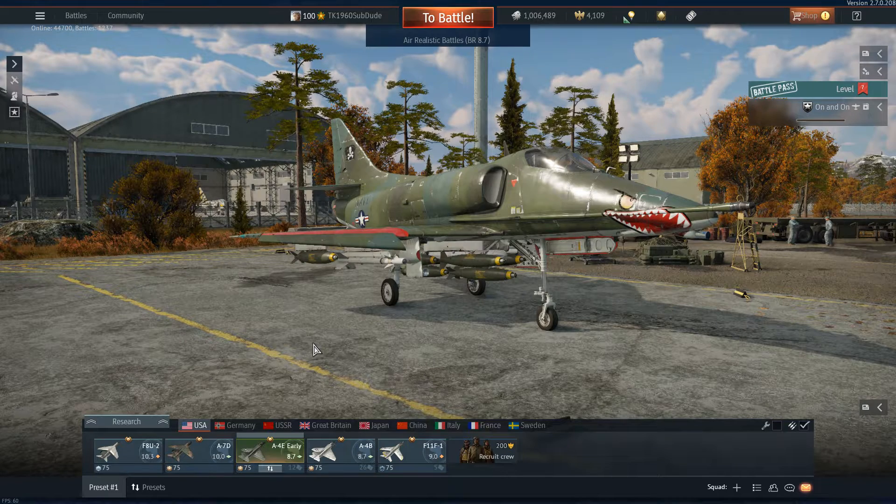Now, if we're getting the M model, the A4M, in this patch — maybe, maybe not, that's based upon the leak that happened — and if we get the A4M, then that should get at least the AIM-9G.